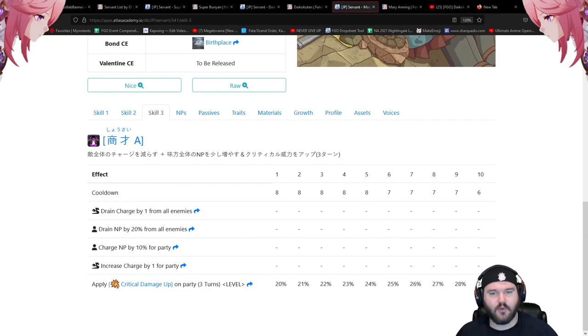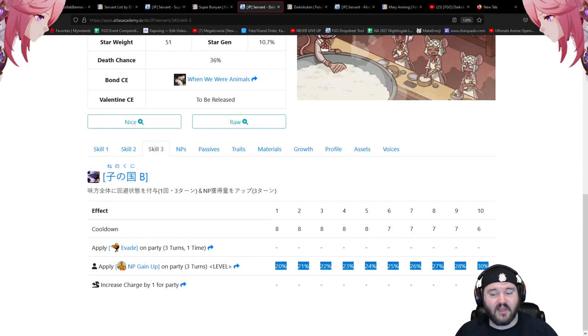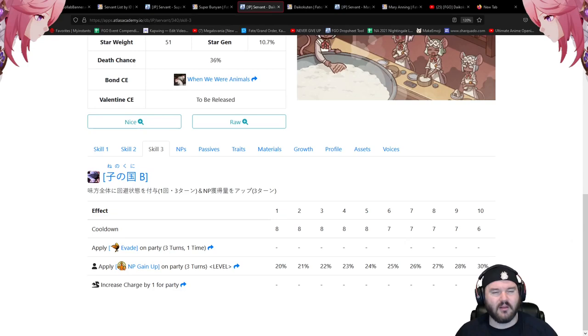For Daikokuten there's a very specific leveling order. The second skill goes first — 20 to 30 battery plus NP per turn on the party is essential for quick looping. Next, level the third skill — the 20 to 30% NP gain up is extremely important for a quick servant. Then the first skill — the 20 to 30% quick up is also really important. Skill three and skill one should ideally be leveled together, with skill two as the clear front runner.